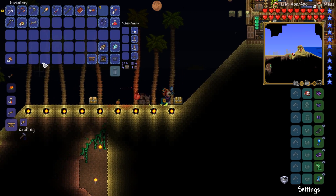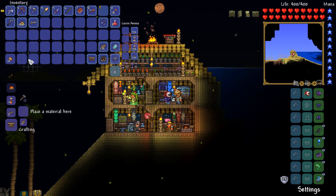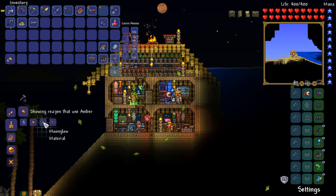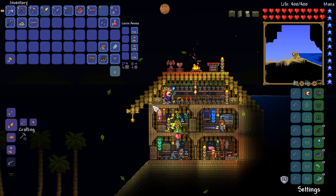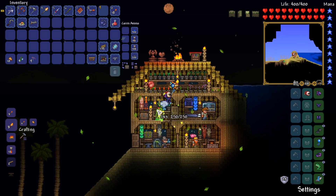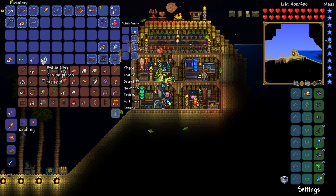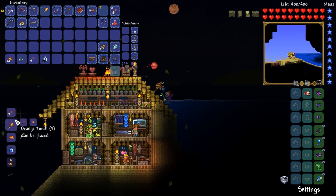I'd very much like to remind myself of how exactly we make crate potions. Looking it up — crate potions. We need moonglow and deathweed. Pretty easy. There is the moonglow, there is the deathweed. And then all we need to do is grab out some bottles. We have some somewhere — yep, there we go. Head up here and make ourselves a whole bunch of water bottles, just like this.